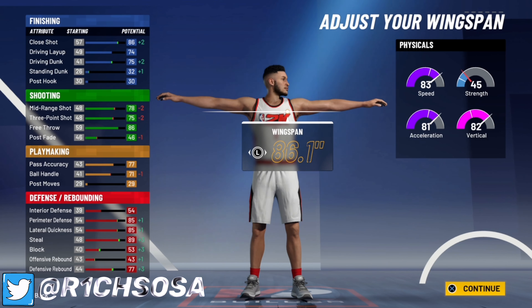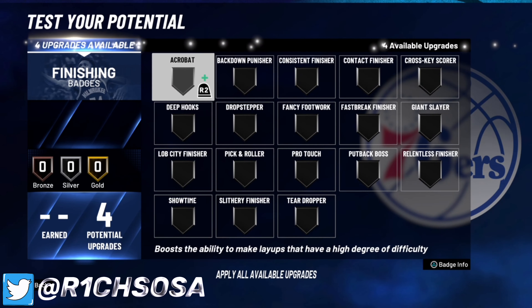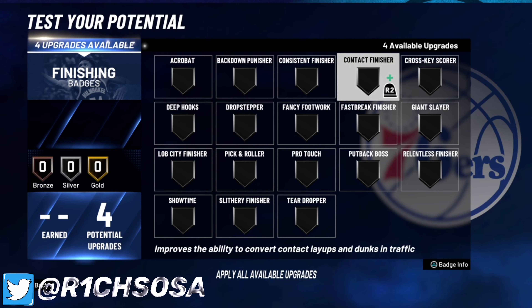I don't agree with 2K's comparisons of D'Aaron Fox and Stephen Curry, but that's just 2K for you. With this build you're going to have over 90 speed, over 90 acceleration, and a 90 vertical — that is really OP.